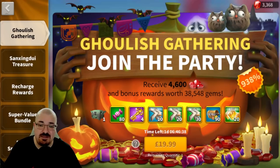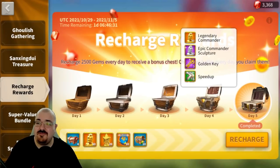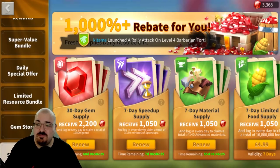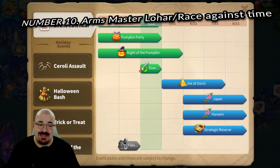Number nine is the Recharge Rewards. Every time we have a special event every two months, you also get the recharge rewards — you can get 30 sculptures. All you have to do is recharge 2,500 gems. I use the supply depot: my 30-day supply gem is at 60 days and my material one is at 55 days. It's probably some of the best buys in the game.